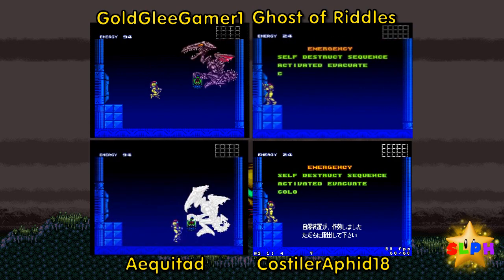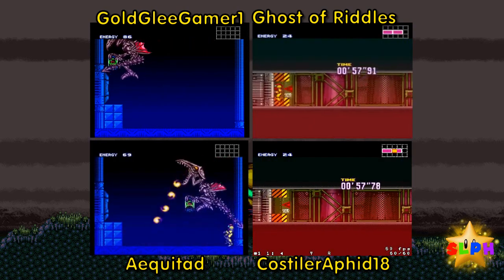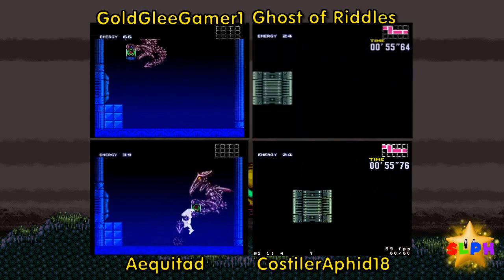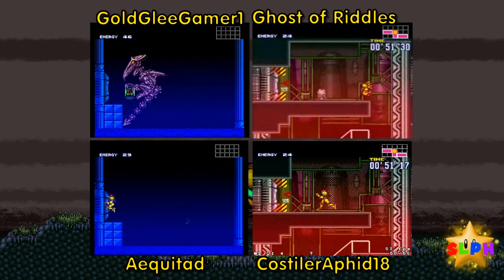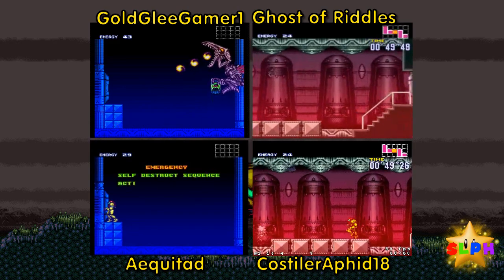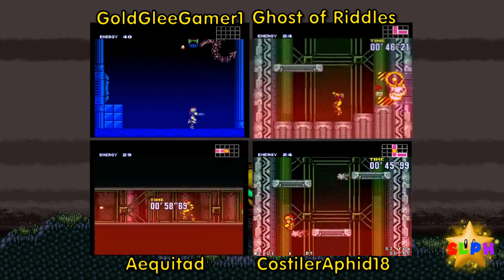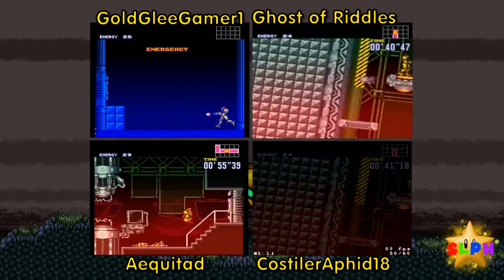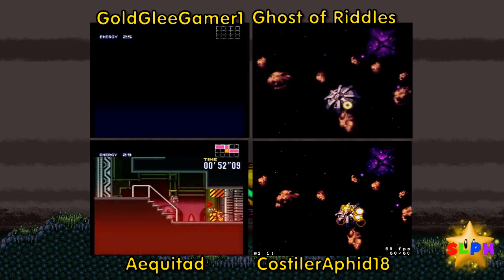'Emergency self-destruct sequence activated — evacuate colony immediately.' Let's just get out of here. You just have to get your HP down to under 30. He can't kill you in that spot. Well, Samus is the player — you don't want her to die. All right, I'm out. 41 — 18. Hot emergency. 40 47, not bad.